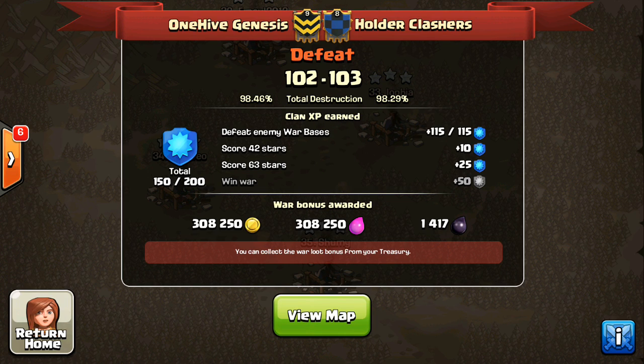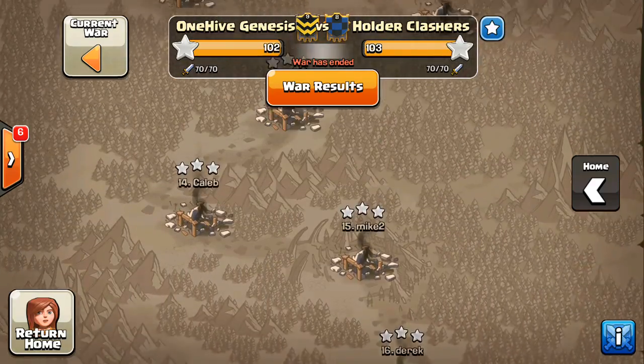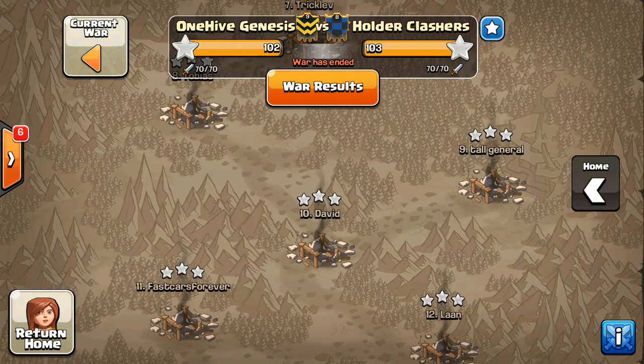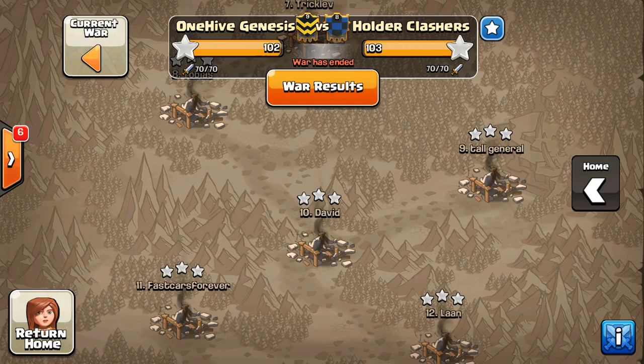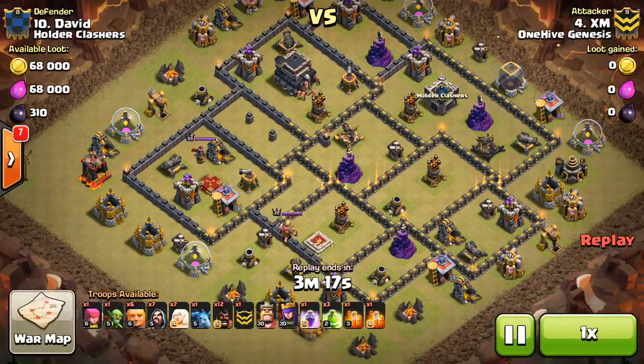Hey guys, Bisectatron here from OneHiveGazette, with Part 2 of the recap of the arranged war against Holder Clashers. You can check out my last video if you want my thoughts on the war. It was a great job by Holder Clashers getting the win. We struggled, but that's not going to take anything away from their win. I left off midway through the Town Hall 9s — I showed one or two Town Hall 9 attacks — so I'm going to get to the rest of them, as well as some Town Hall 8 attacks in this Part 2 recap.